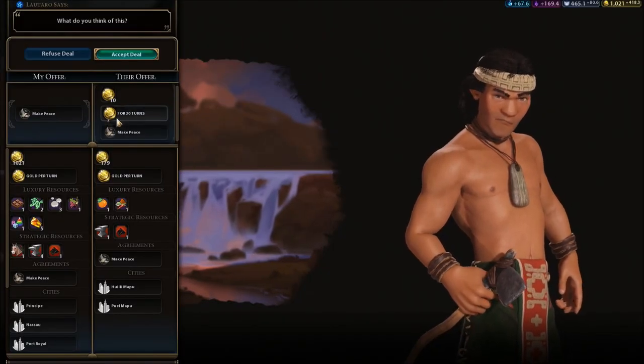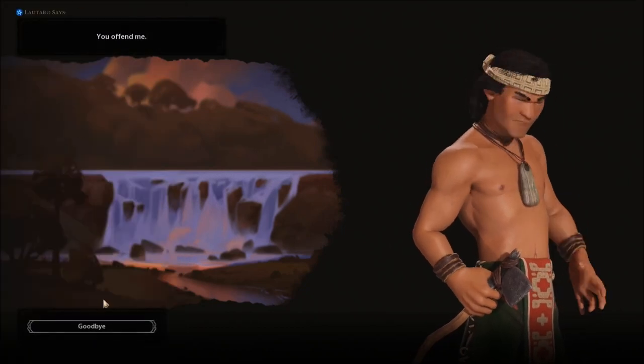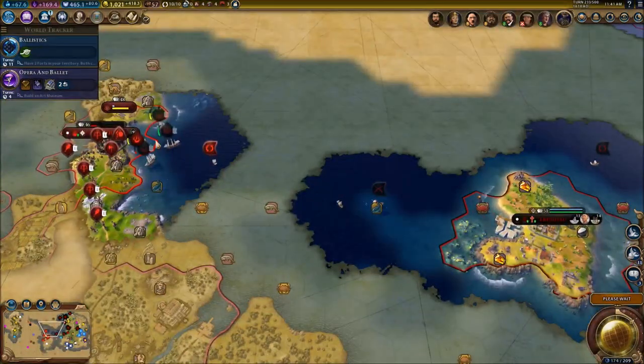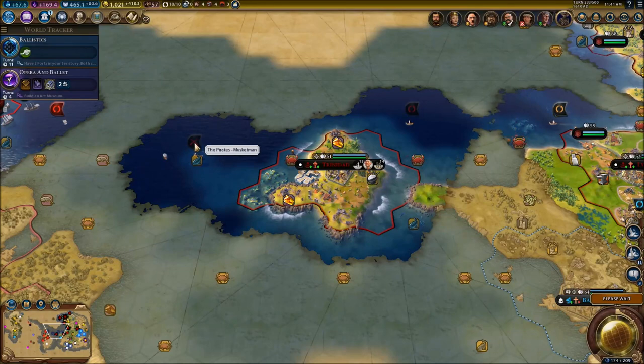The other one also wants to make peace but I'm going to refuse because it's only 2 gold per turn - not profitable for me at all. You are going to go down for sure, buddy. I'm going to get back my ships and get back the musketeers on the other side.